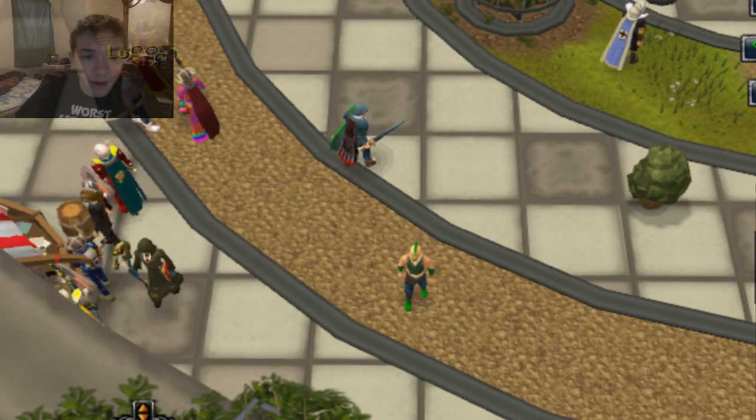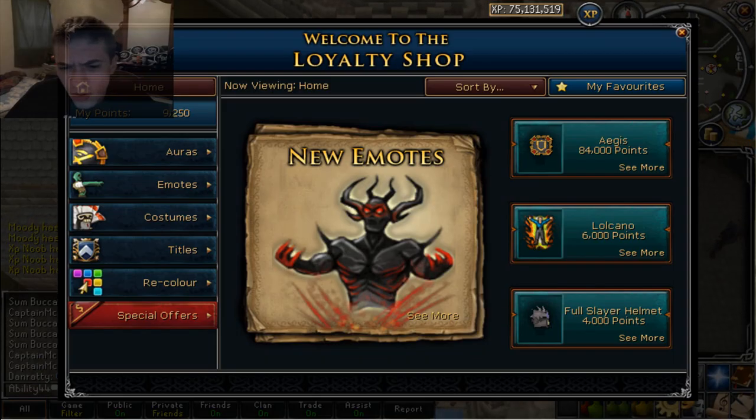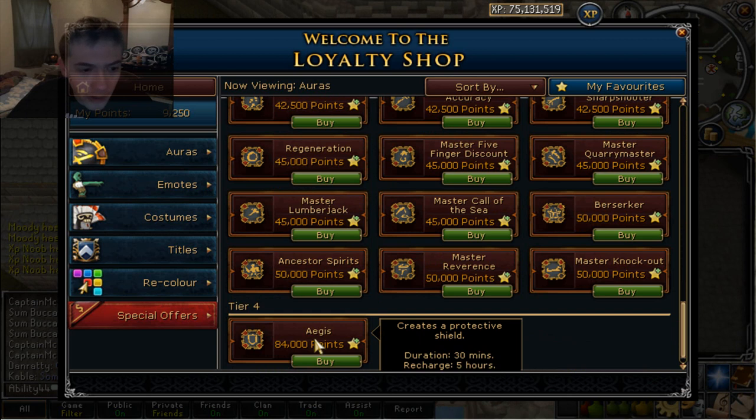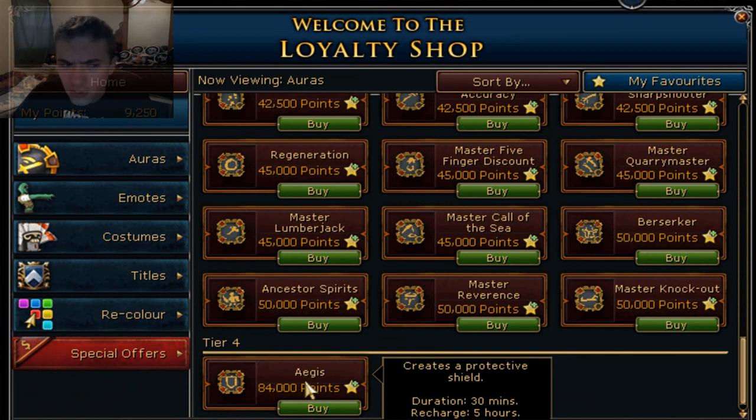So I'm over here at the loyalty shop and there are new auras. The first one on everyone's list is the Aegis aura — it creates a protective shield, the duration is 30 minutes and it recharges in five hours. That's really cool if you just want to do a quick few Corp solos or something. But I don't think it's worth as many points as they set it at, honestly.